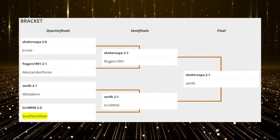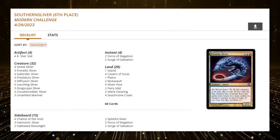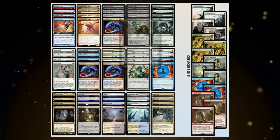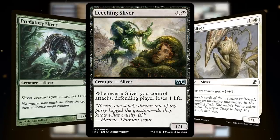On April 29th, MTGO user Southern Sliver sliced and diced their way through the Swiss rounds of the Magic Online Challenge, putting up a very convincing top 8 finish with an updated take on the archetype. The deck features a variety of powerful Slivers, including two glorious Anthem Slivers — Predatory Sliver and Sinew Sliver — which expedite your clock alongside the drain life effect of Leeching Sliver.